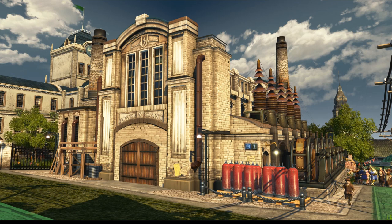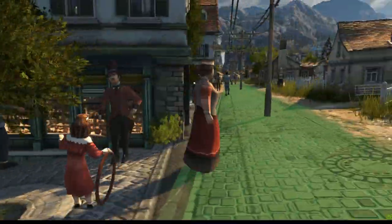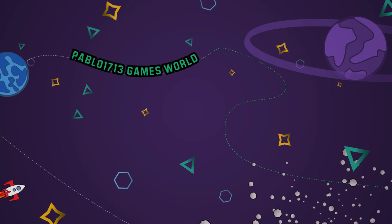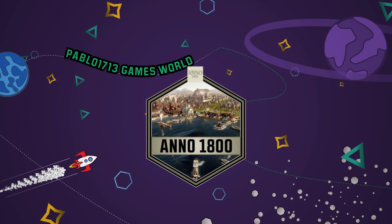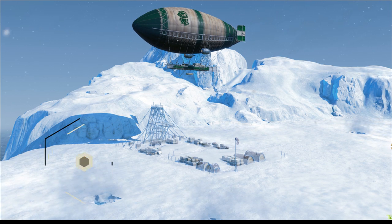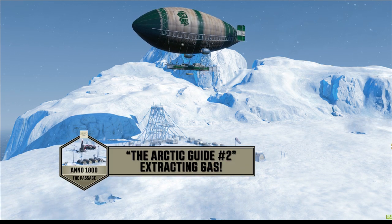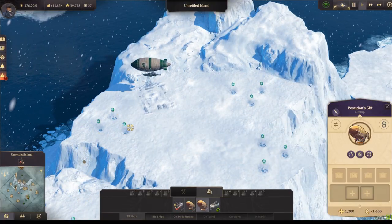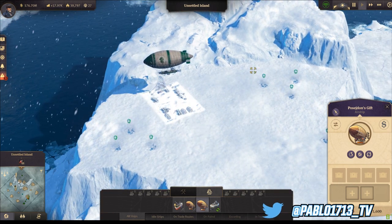So this is a gas-fired power plant - we want to get this working. Hey, what's up everybody? It's Pablo 1713. Welcome to Anno 1800, the Arctic guide part number 2. We are on the iceberg and we're going to try to set up our outposts here to start extracting our gas, and thanks to that we'll be able to have our gas-fired power plant in the other cities.